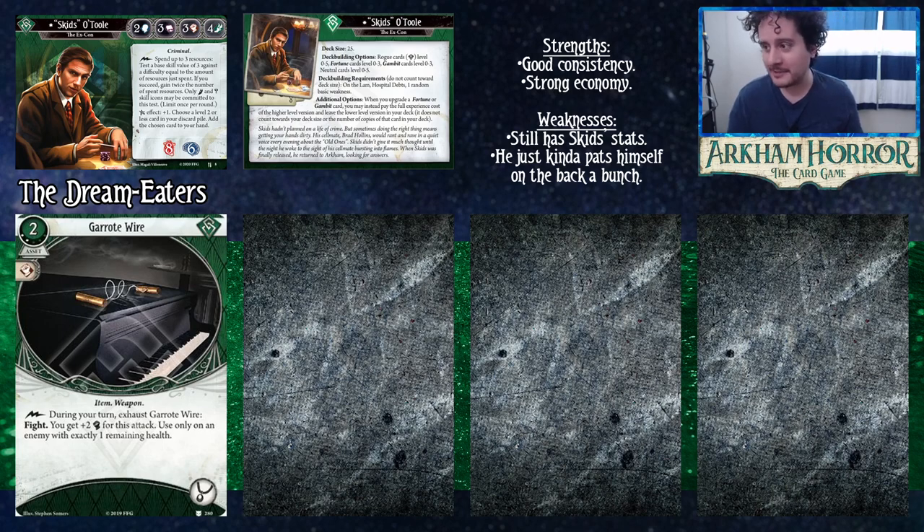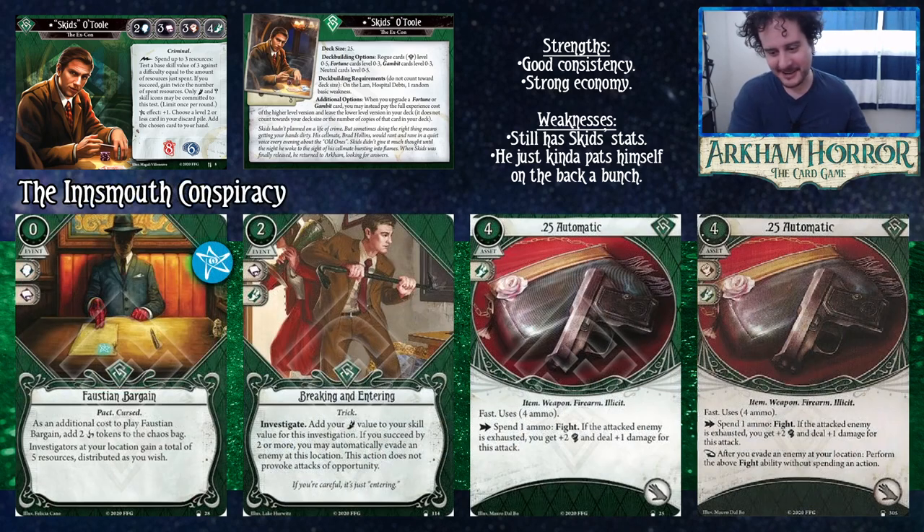From The Innsmouth Conspiracy — we're not going to cover curse archetypes specifically, just cards that are good with Skids. Faustian Bargain is incredible — check out the staples video for details, but basically: zero cost, five resources, with a very minor downside. Especially in Skids because he gets a free test each turn to eat curse tokens.